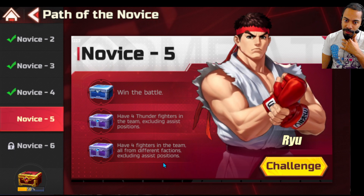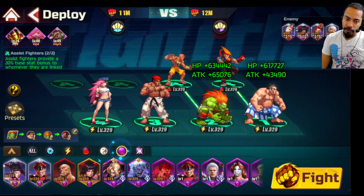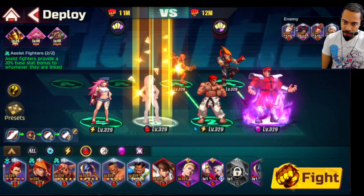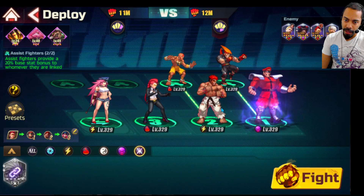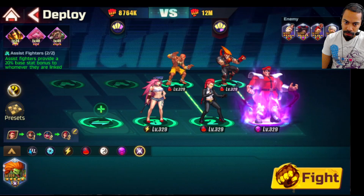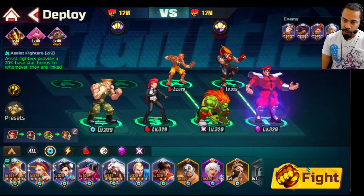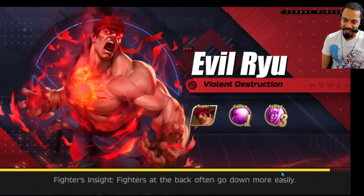Four fighters in the scene from different factions — okay, that's doable. First faction is M. Bison. Second faction could be Sea Viper. Third faction could be Legendary — could be Fashion Blanca. Then fourth faction can be Guile. I think that's the perfect team right there. That's an amazing team right there.